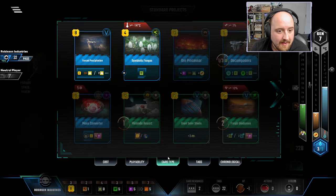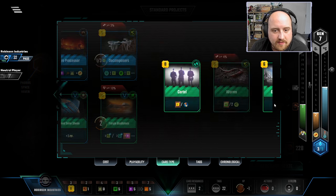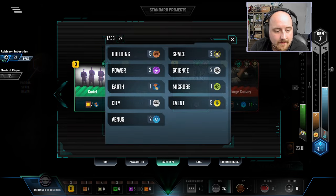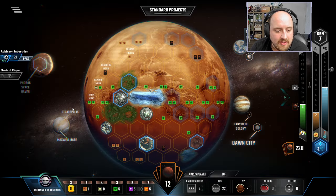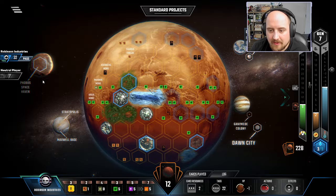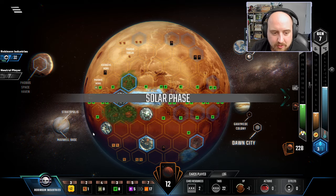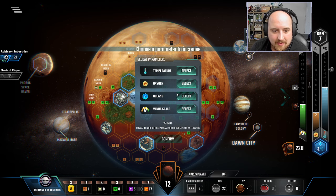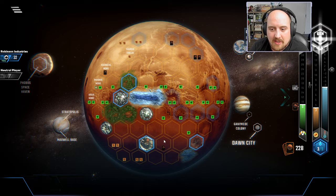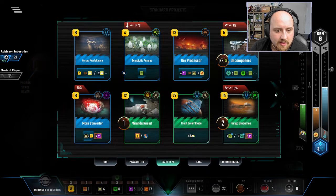I can wait to get a boost from Decomposers next gen. Again, these earth tags are just making me sad — there's so much potential. And then Forced Precipitation — I've been two dollars shy of actually being able to put the floater on it after purchasing the card, so I just haven't really been able to connect. Let's keep getting some help on that oxygen track. Too late for Self-Replicating? No — I could Solar Shade.